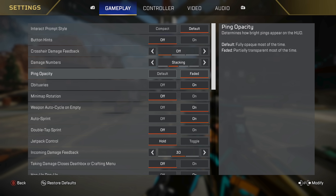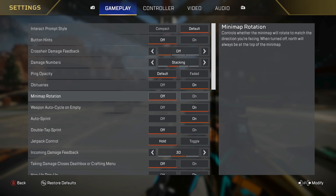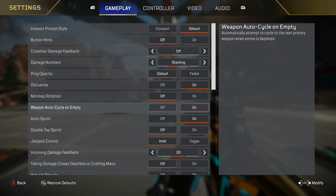Ping capacity, I'm doing default. I find faded can be hard to see, so I always do default. Obituaries I have as on — this is your kill feed. Minimap rotation is very specific to me; I have it as off. A lot of people like to have it on so when you are moving around, your minimap rotates with the direction you're looking. For me, I always have the same direction on the minimap. Weapon auto cycle on empty — I did turn this on for a little bit more convenience. I used to have it off, but I do like having it on and it has been working well if I run out of ammo.